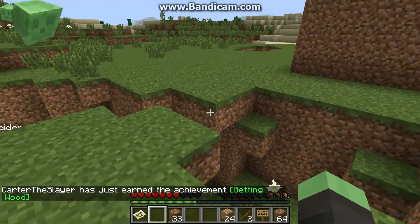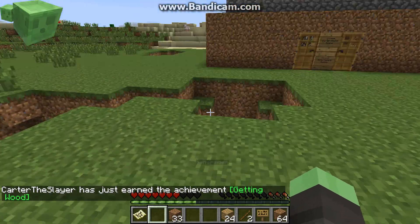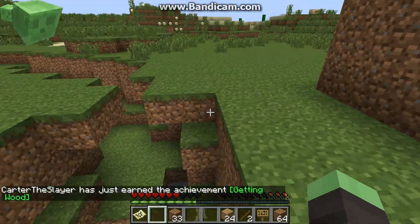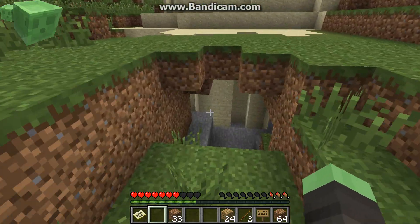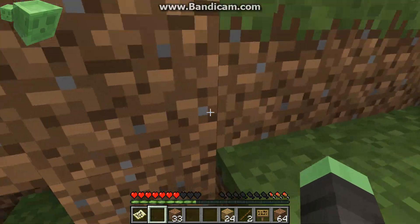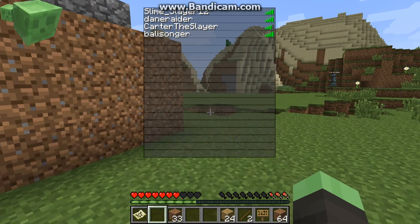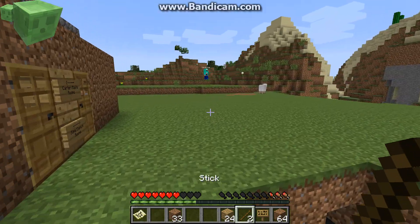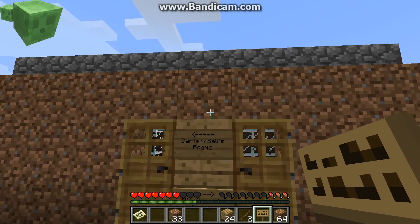I've thrown everything I've had into my wheat farm. I threw everything I had into the lava pit. Where is the wheat farm, anyway? It's next to the... Hey Dane, there's a sheep over here. I don't even have a pickaxe, I don't even have my sword, I don't even have food. Come to Dane — it's next to the closest lake.